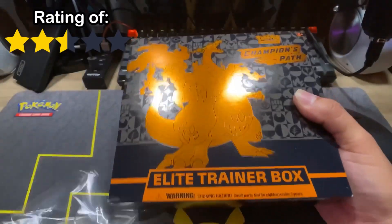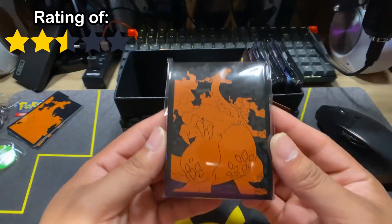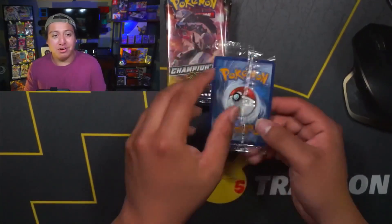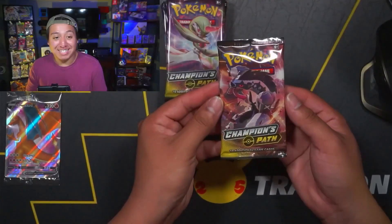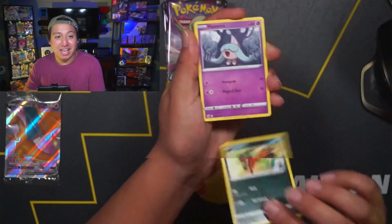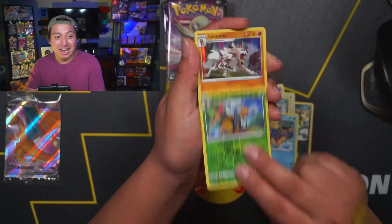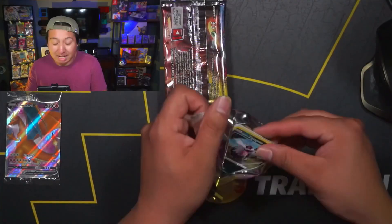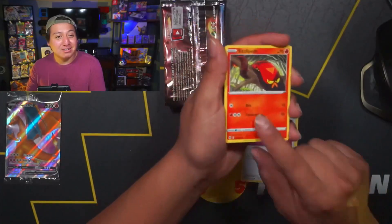In the number four spot we have Champions Path, the first specialty set released during the Sword and Shield era, in September 2020 during the lockdown. You're no longer able to find this product in big box stores, and similar to Celebrations, the lockdown caused prices for Champions Path products to skyrocket. The promo card for the Elite Trainer Box is a Charizard V — absolutely awesome artwork. This is also the first time I'm opening Champions Path. I had to drop $100 for this Elite Trainer Box, and because of that price I do not recommend it for new Pokémon card collectors.